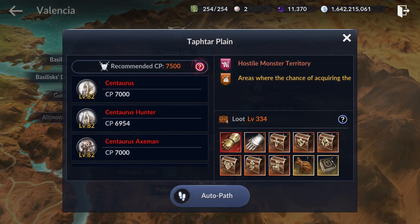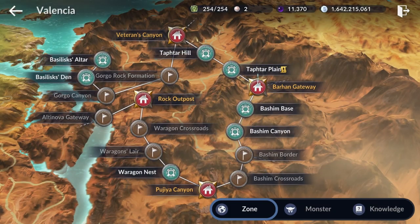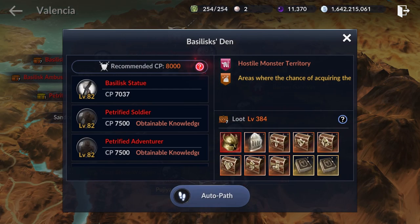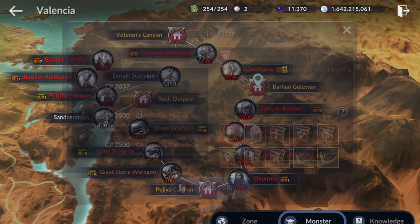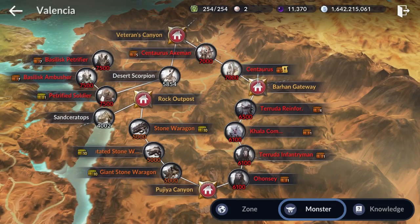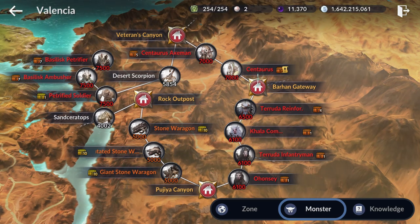If you are around 7,000 CP, be sure you are farming at Taptar Plank instead of Taptar Hill. There are also a couple more maps with a very high CP requirement — Basilisk's Den and Basilisk's Altar — with a recommended CP of 8,000. I don't think any players currently have that much CP, so we're not going to cover those today.